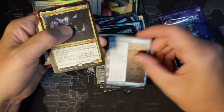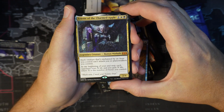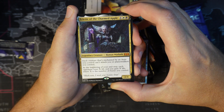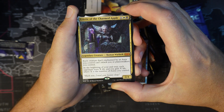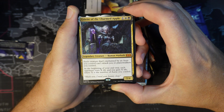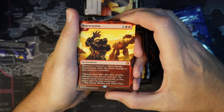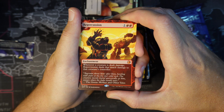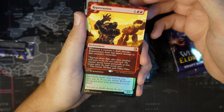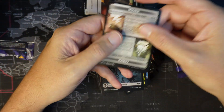Pack 5 uncommons and then another mythic card — Arad of the Charmed Apple, 1 black, 1 colorless, 1 white. Legendary Creature, Human Warlock, a 2/4. Each creature enchanted by an aura you control can attack you or planeswalkers you control. At the beginning of your end step, each opponent loses X life and you gain X life, where X is the number of auras you control. Interesting card — I bet it will see Commander play. Also Repercussion, 2 red, 1 colorless enchantment: whenever a creature is dealt damage, Repercussion deals that much damage to that creature's controller. That's pretty cool — I can see that going in a lot of EDH decks. Foil Swamp and a Wicked Curse token.